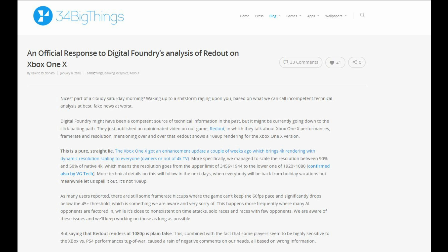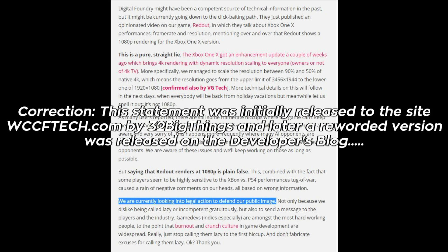At this point, the news outlets are stating something different than what is in the official response currently. It appears from looking at snips taken from other outlets that what is currently stated as "we are currently looking into various ways to defend our public image" originally stated "we are currently looking into legal action to defend our public image." It is very likely that this statement was altered after Digital Foundry took down their own video and issued a public apology to 34 Big Things, and stated they would be revisiting the title and posting a new version of the video. However, it is the final statement made by DiDonato that many find to be troubling, which originally read: "we are currently looking into legal action to defend our public image, not only because we dislike being called lazy or incompetent gratuitously, but also to send a message to the players and the industry."